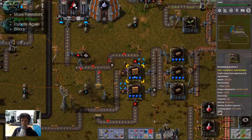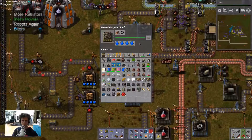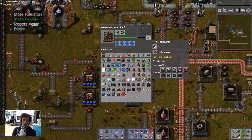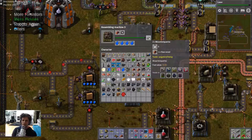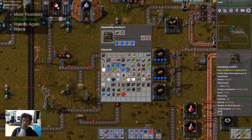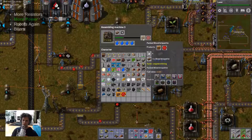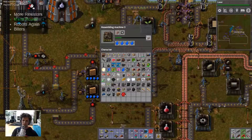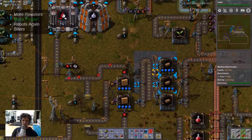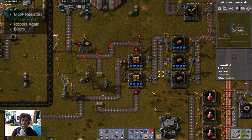Now for the wood — what are the ratios here? So that takes 4 to make and needs 4 briquettes. That takes 3 to make and makes 2. So if we multiply, in 12 seconds that will make 16, and in 12 seconds this will consume 12. So basically it's a 4 to 3 ratio, right? So if we do 2 to 1, that'll keep everybody busy.